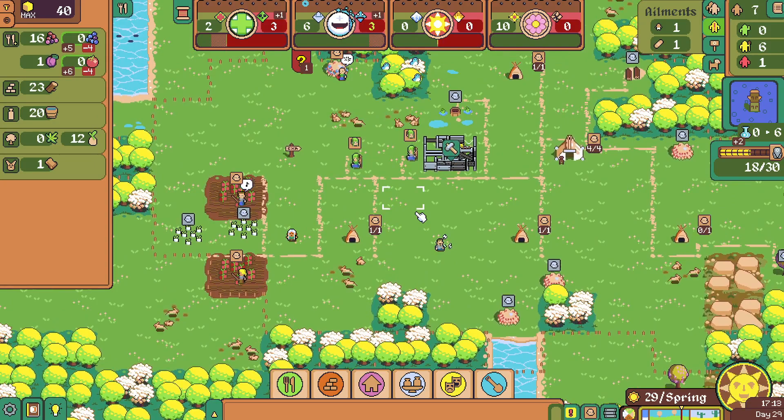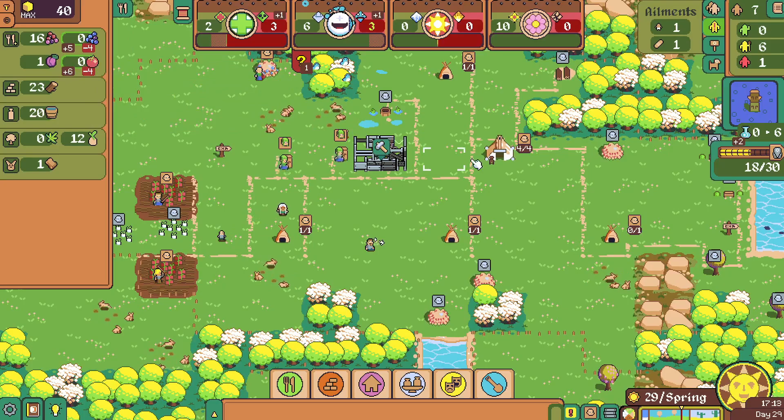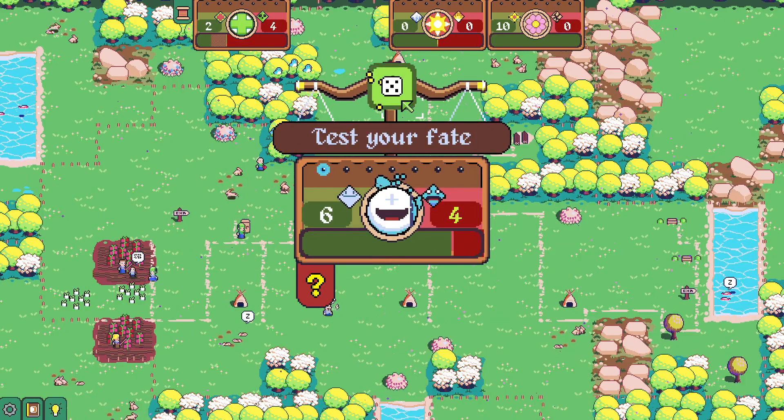We're not killing any pips intentionally or unintentionally, hopefully. We don't have any notifications telling us we're starving or anything, but food is getting a little iffy. We've got our tomatoes going so I'm going to have to keep that going — we need more.